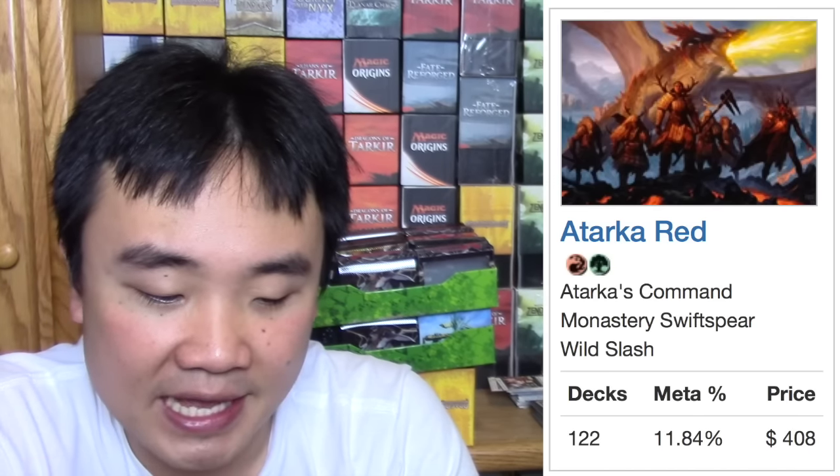Esper Dragons is $700. Out of these five decks - Jeskai Black, Green White Megamorph, Abzan, Atarka Red, and Esper Dragons - I think Esper Dragons is the best suited for the long term. When Abzan first came out, you could have played it for a long time, but now Rhino is rotating out. Esper Dragons is very well suited for rotation - the cards don't really rotate out and they're pretty good. I would say Esper Dragons is the way to go out of these five tier one decks.